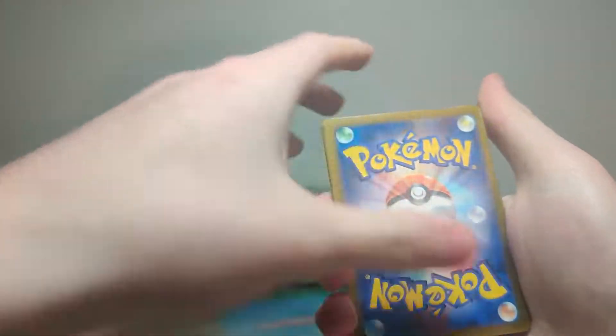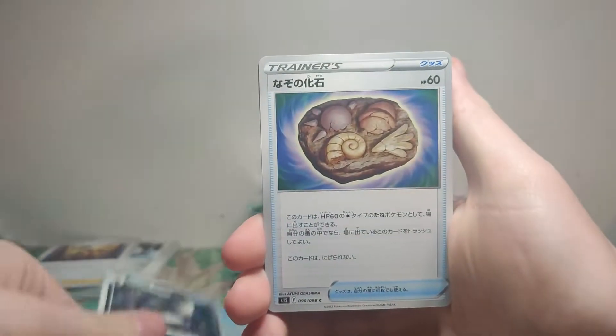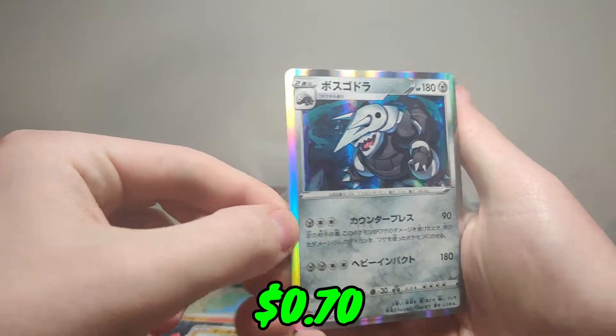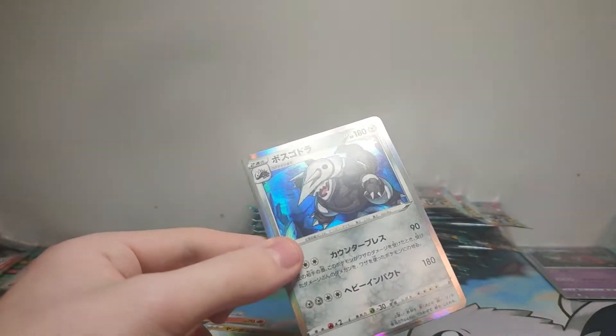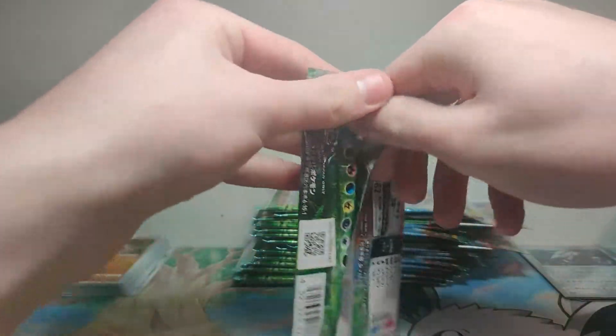If you watched the video where I opened an Elite Trainer Box of Silver Tempest, I said that I'd be opening a VMAX Climax pack at the end of every video, along with a Silver Tempest, in chase of the Friends of Galar card. But I do not have any more Silver Tempest on hand, nor VMAX Climax. They are ordered, but they're not here. And this came today and I couldn't wait and I wanted to open it. So, no ending pack this video.